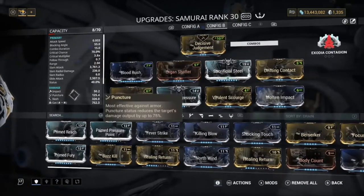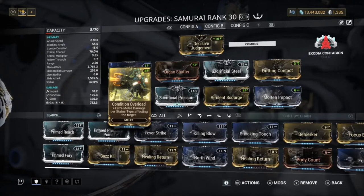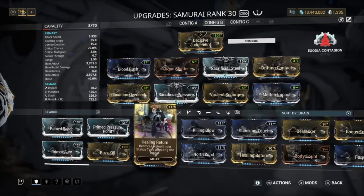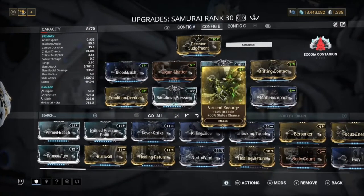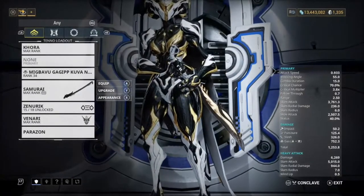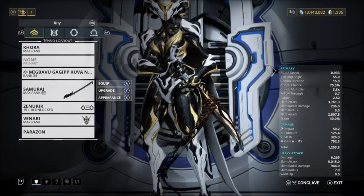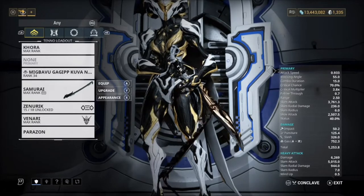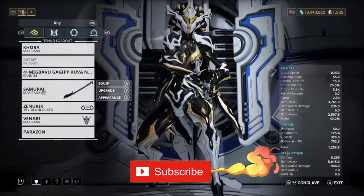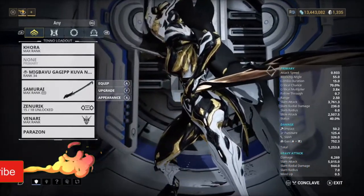We used Molten Impact so we get Gas damage — obviously you can change the elements depending on what you want. You don't have to have Condition Overload on here, you could put on Healing Return or whatever you want. The reason I have Drifting Contact is for combo duration so we're not losing our combo too often. That's basically been it guys — I hope you enjoyed this video, make sure you drop a like and subscribe if you want to see more. Peace out.